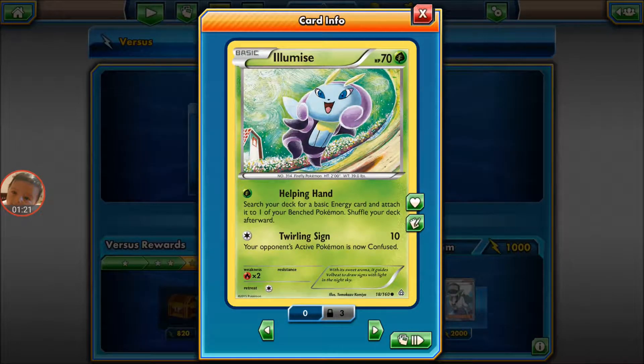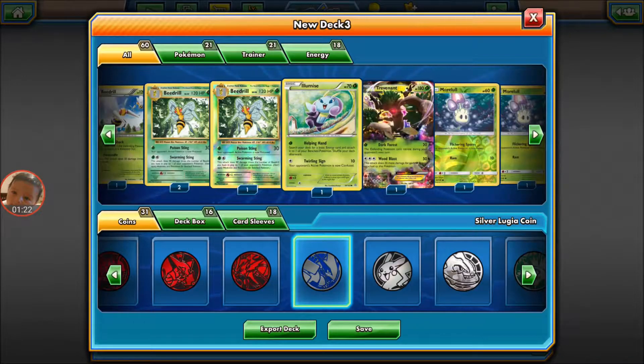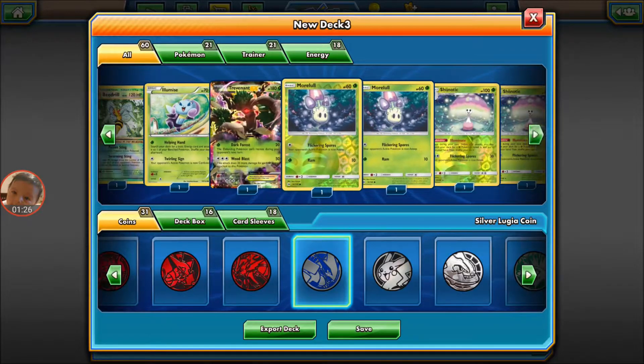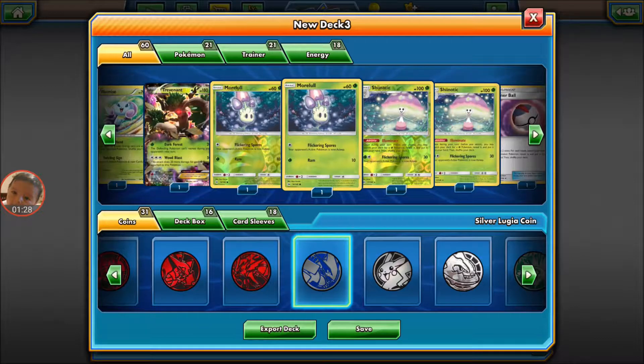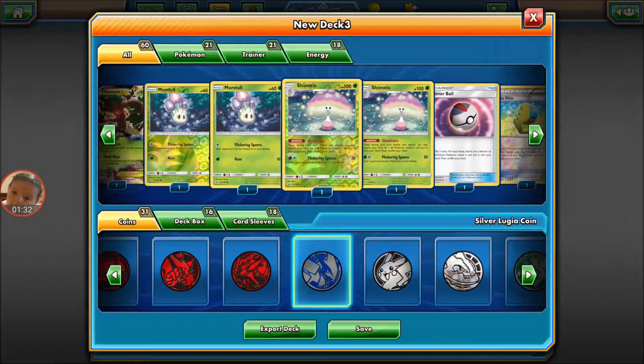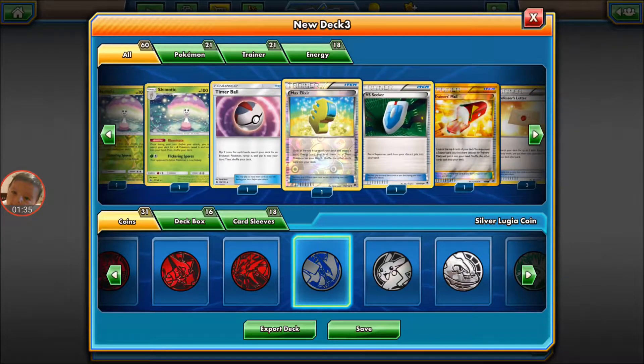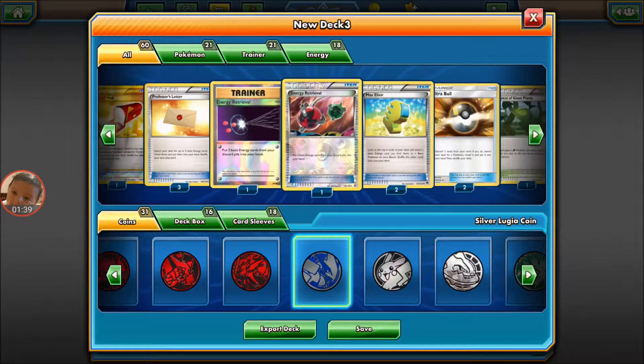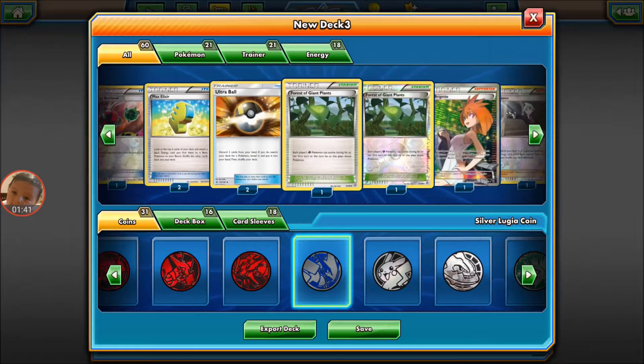I use Luminous here to get energy and to confuse. Trevenant here is just like a tank. And of course I've got my Shinotic — thank god — without the Shinotic it really slows down the deck and it wouldn't work. Then I've got stuff for energy, you know, regular stuff, Ultra Balls.